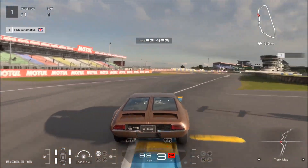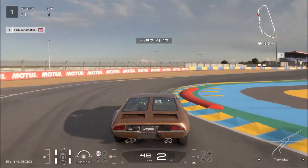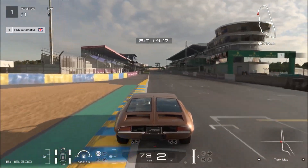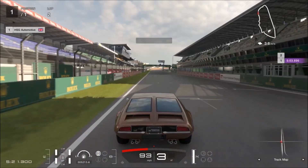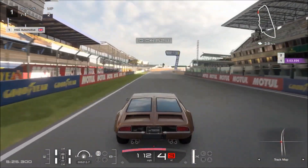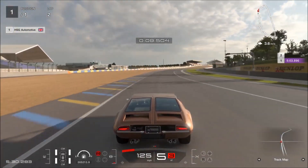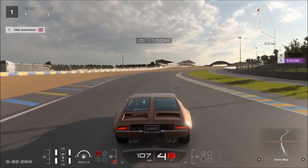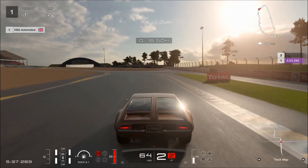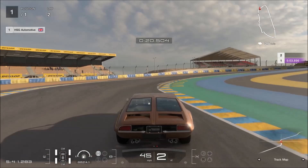Don't slam on the brakes, don't slam on the throttle, and certainly don't throw this thing into corners because it's going to react badly. It's going to wallow into the corner, the brakes are going to upset its stability, and you'll end up counter-steering and flicking straight off the track. You need to brake a little bit earlier than you think, turn smoothly and slowly, and drive the car in a way that actually feels like you're wasting time. In this video I'm driving a totally stock one and it felt slow, but I ended up with a better lap than if I'd tried to throw it around like a modern car.